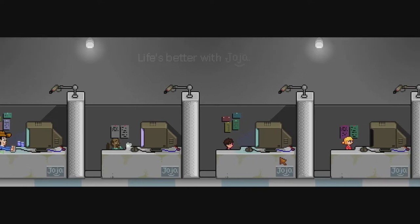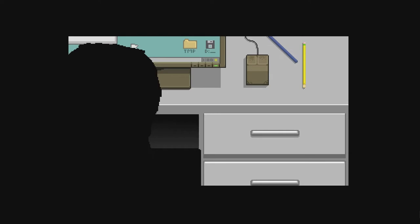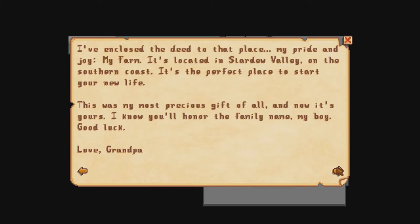"I'd lost sight of what mattered most in life — real connections with other people and nature. So I dropped everything and moved to the place I truly belong. I've enclosed a deed to that place, my pride and joy, my farm. It is located in Stardew Valley on the southern coast. It is the perfect place to start your new life. This was my most precious gift of all and now it is yours. I know you will honour the family name. Good luck. Love, Grandpa." And that is how the farmer begins their new life — they receive the deed to their grandpa's old farm, leave the Joja office, move to Stardew Valley, and leave their old life behind. Or do they?